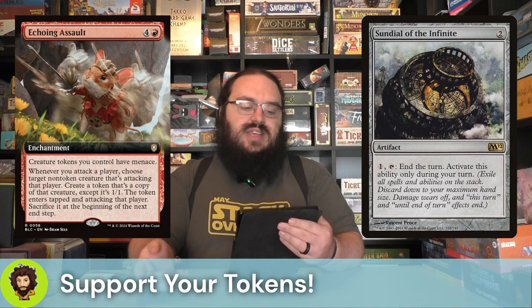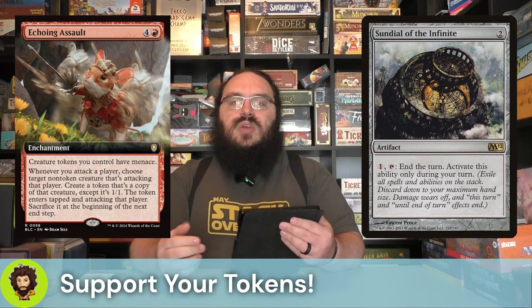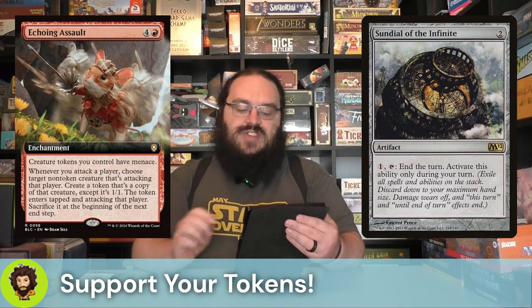Following that up, this isn't so much token support directly but for the purposes of our deck I think it is — and that's Sundial of the Infinite. Also a little on the pricier side, sitting at like $9 to $12 depending on where you pick it up. It's a two-mana artifact — for one, tap it to end the turn immediately. We would do so with all of the 'sacrifice these tokens on your end step' triggers on the stack, basically letting us keep these tokens permanently and really amassing some big value.